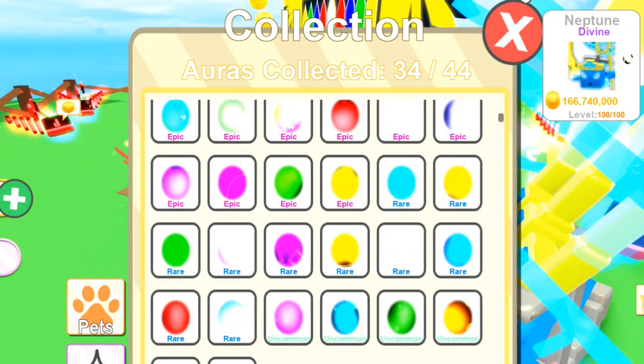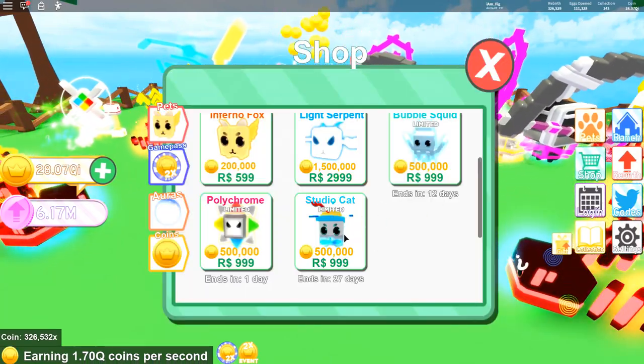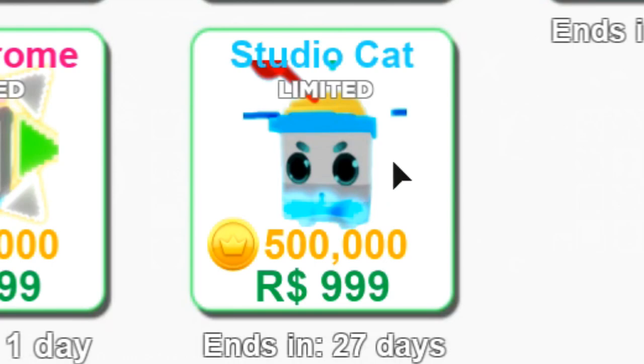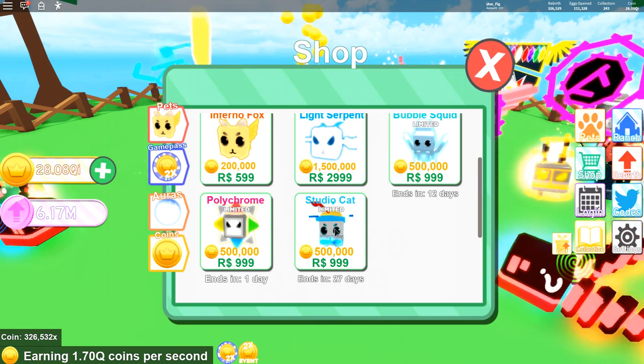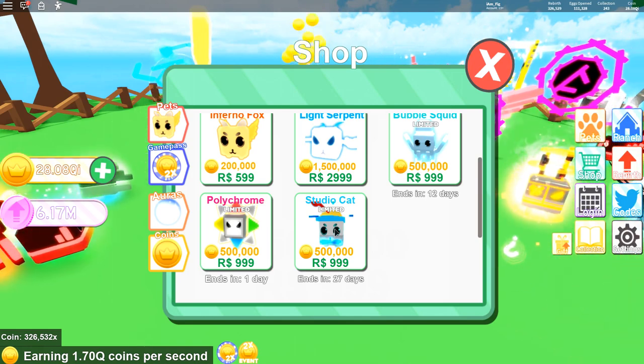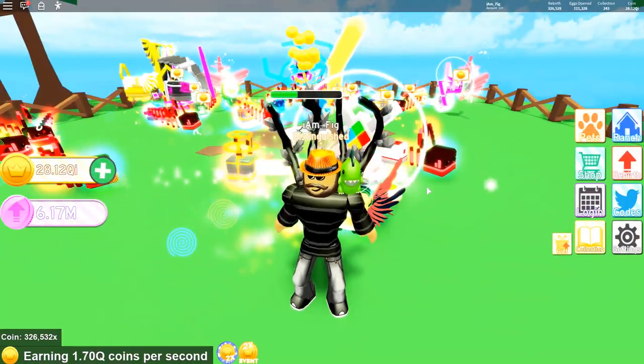Another thing added into the game is a new limited time pet in the shop — it's a new studio cat. If you have robux to spend and want to get one of these pets, it's available for 999 robux and ends in 27 days, so go ahead and grab that while you can.